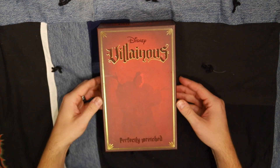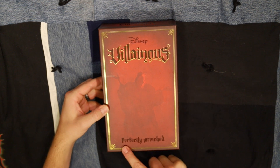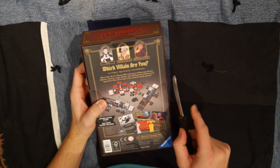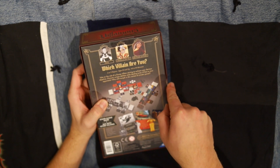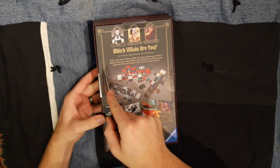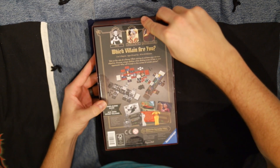Welcome to Game Night Tonight. It's another unboxing of another expansion of Villainous — the Perfectly Wretched expansion. This one includes three different new characters: you've got Pete, the black and white version of Pete, Cruella de Vil, and then Mother Gothel from the Tangled movie.